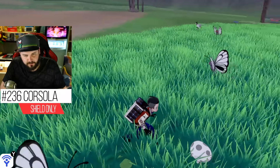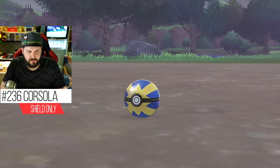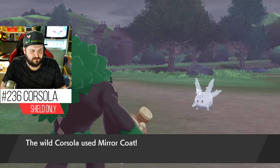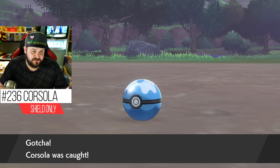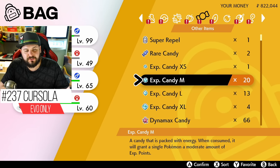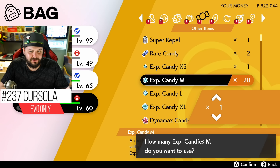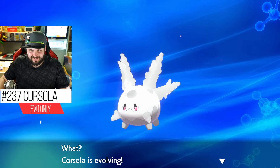Galarian Corsola is very short in the overworld — it'll just look like a dead rock. I threw a Quick Ball but it popped out. It's a Ghost type so I can't use False Swipe. A Dive Ball did the trick even though we're not on water. For Galarian Corsola to evolve into Cursola, it just needs to be level 38 or higher. Cursola is a pure Ghost type — pretty creepy.